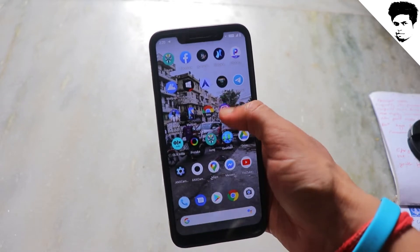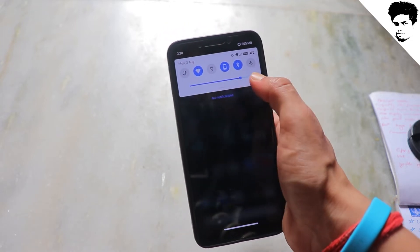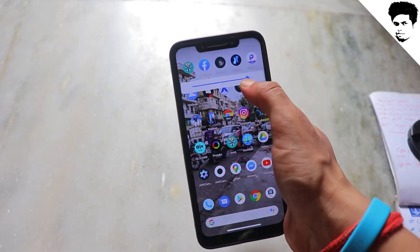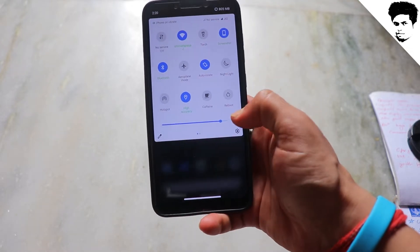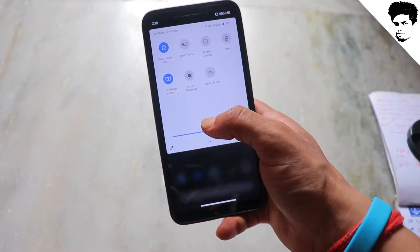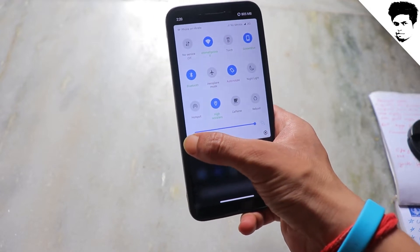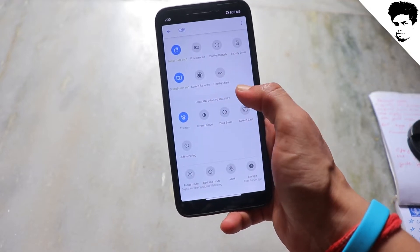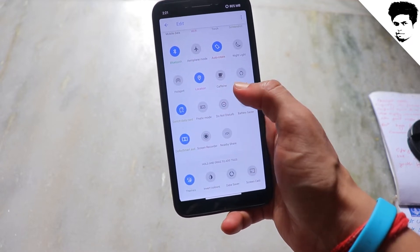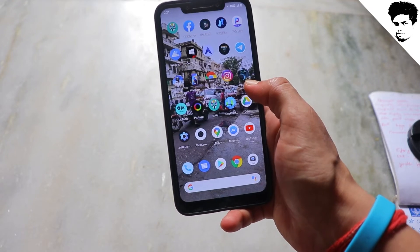Here you get a dual status bar. When you pull down, you get quick toggles. The brightness icon is first — you can swap it. You can see quick toggles including data, screen recording, and nearby share options as well.